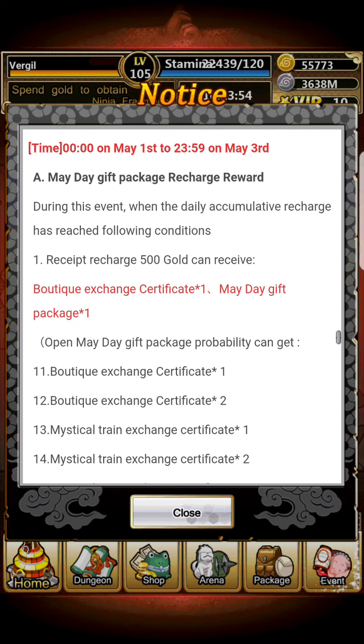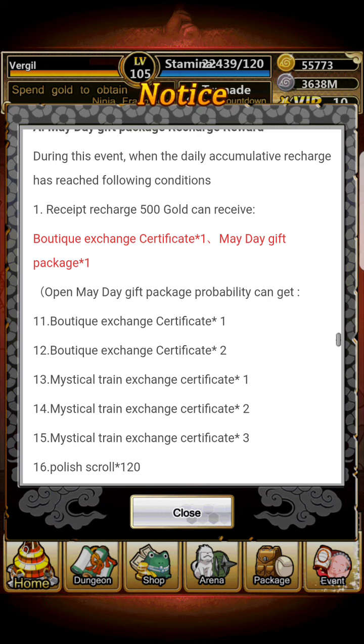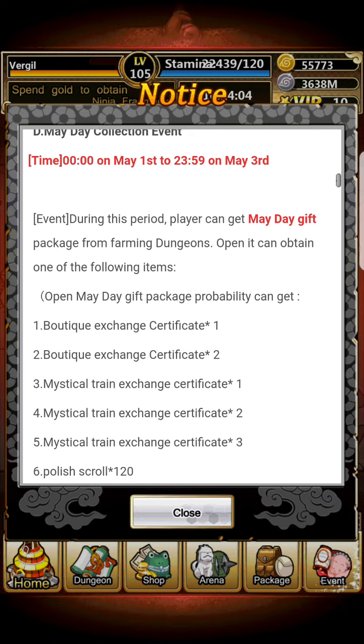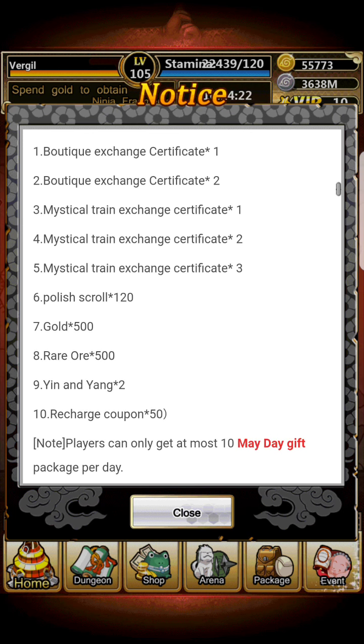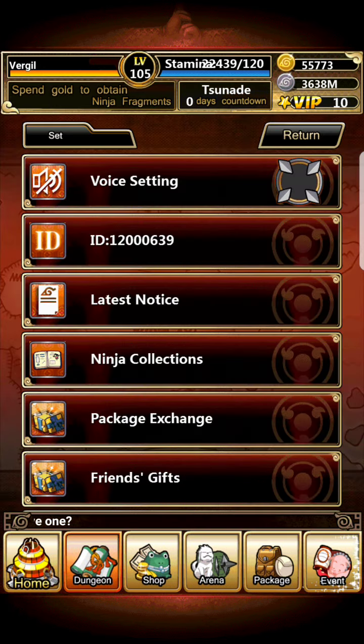Every 500 gold you recharge, you get one boutique exchange certificate and one mayday gift. The mayday gift can give you: boutique certificates (1 or 2), mystical training certificates (1, 2, or 3), 120 polish scrolls, 500 rare ore, 500 gold, two yin and yang packages, or a recharge coupon. You can get 10 of those per day.